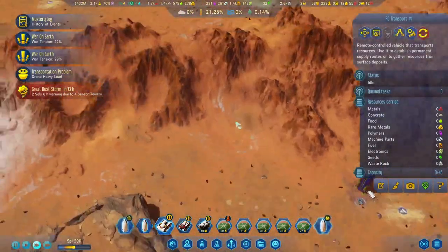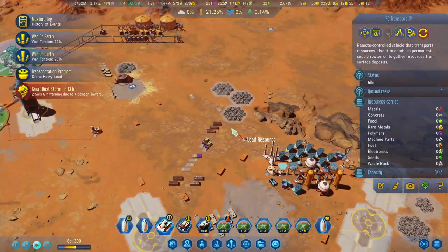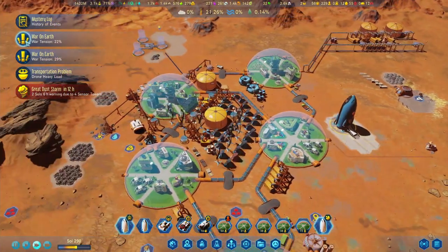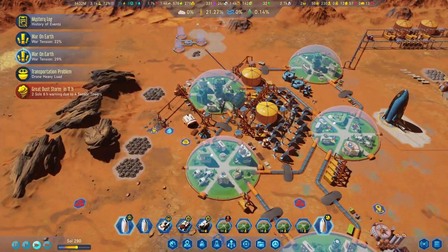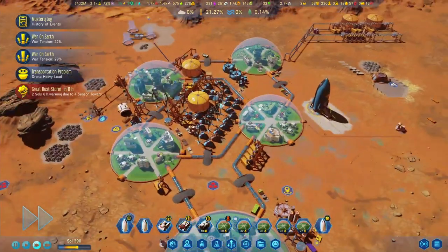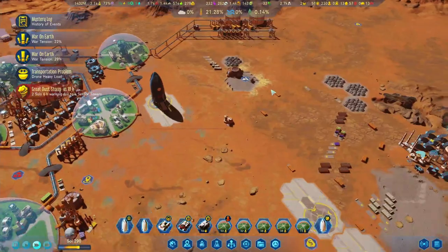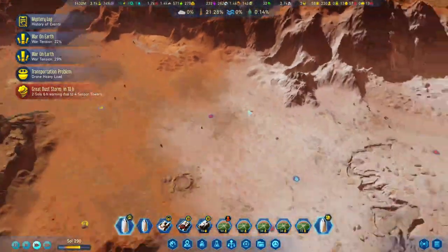We're dropping off some fuel to get that rocket up in the air again. Let's bring some fuel and hopefully we can take off. We are in the middle of the war on Earth - not sure why it's displaying here. We've also got a great dust storm coming in, so that's going to turn off a couple of things, and our rocket won't be taking off either.